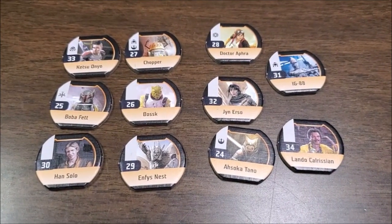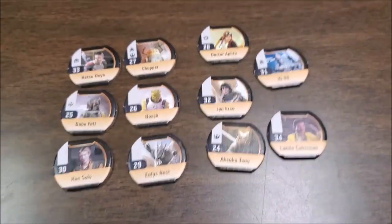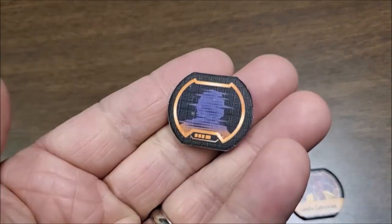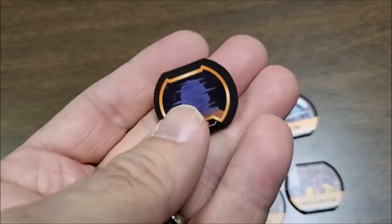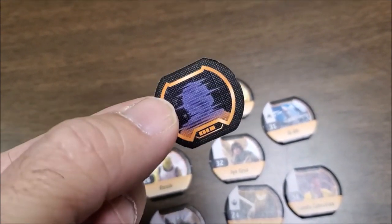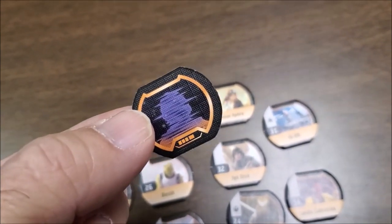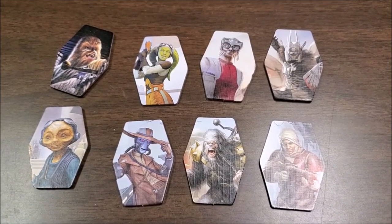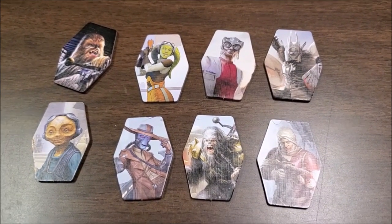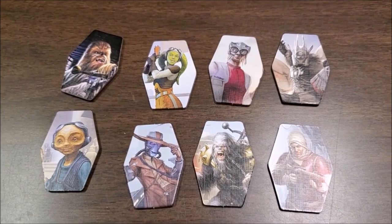You're going to get more contact tokens — 11 of these orange contact tokens. They will work very similar to the ones you've had previously. However, they will be turned upside down and placed on the planets. So now the orange tokens get placed face down after you shuffle them onto the planets of your game board. And I think this is what everybody was waiting for: new characters. We're going to have eight new characters that you could play — eight new ways to play the game.